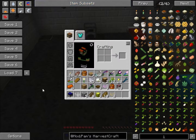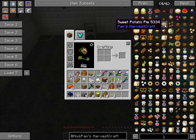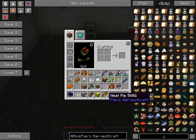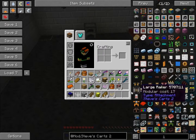I've also got Pam's HarvestCraft, which is an extremely large food-based mod. It adds a ton of different foods — anything from sweet potato pie to star fruit jelly sandwich and pumpkin cheeses. There's loads. I've also got Steve's Carts 2, which everyone's heard of. It's like a mine cart that you can design to do anything from mining to planting and harvesting trees and food.